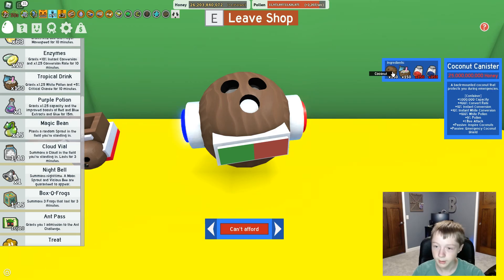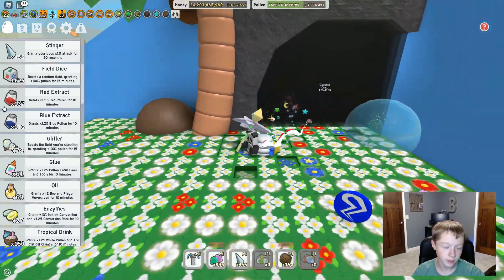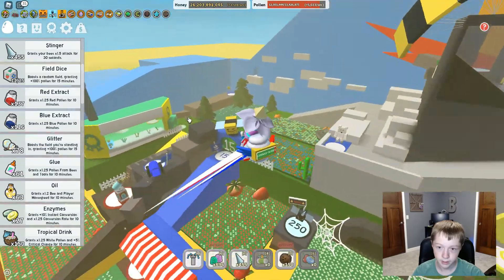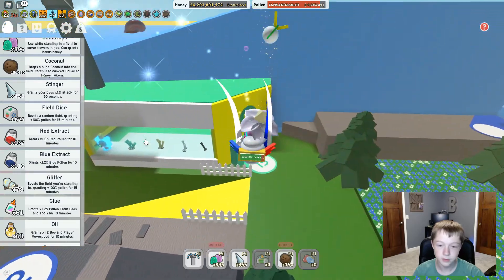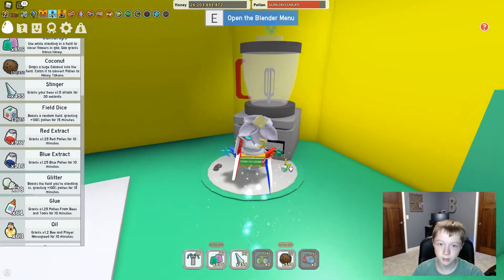I have enough coconuts and enough tropical drinks, I just need some red extract and blue strip. I'm quite far away from getting these, but I have a lot of strawberries and blueberries and raw jellies to spend — and that's what you need to craft them. So let's go do that. There's the blender in here.